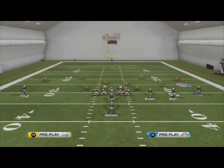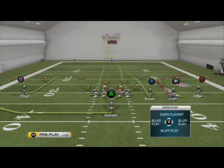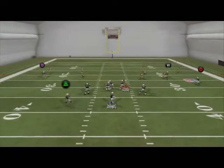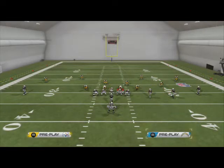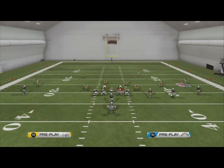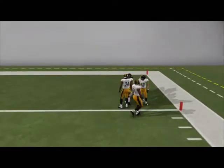We're going to put Eddie Royal on a smoke screen. Before, his hitch was about 3 yards; now it's going to be right at the line of scrimmage — he's going to stop and stand there. What's going to happen is they're going to have to account for it. If they don't, it's going to be a quick 4 or 5 yards with Eddie Royal on that outside edge. So they're going to have to start accounting for it and go to their Cover 2 sink.